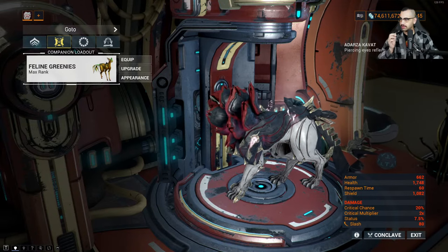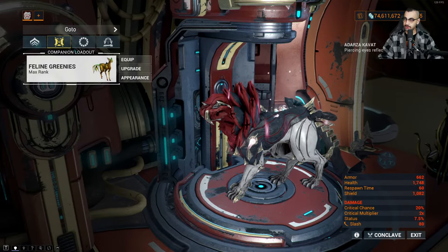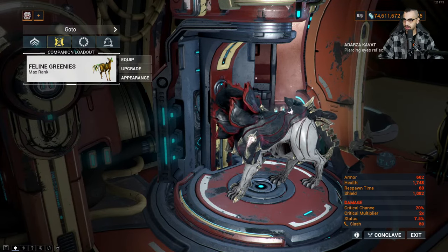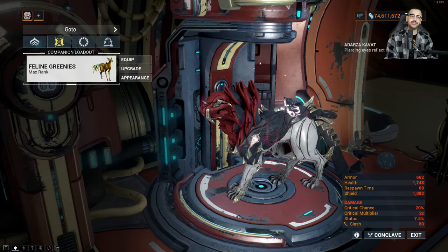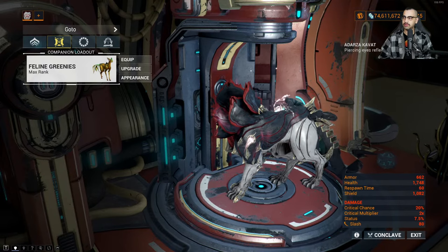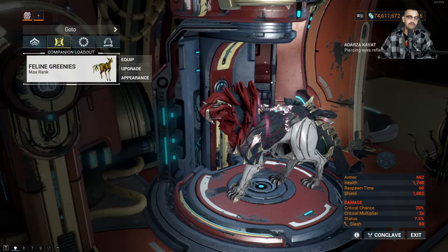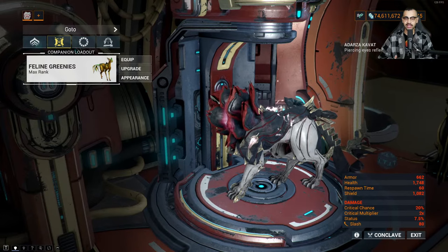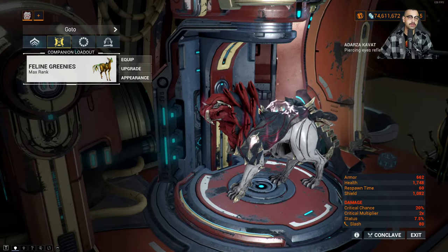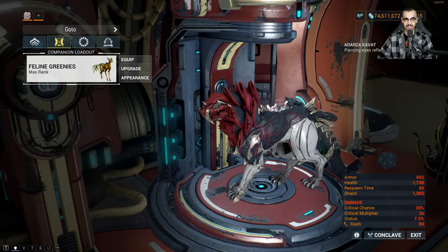Okay, let's do it folks. What are we doing today? Before I get started, today is a very special video. We had the companion rework last week, so this week we're doing companions. The big thing I found is that your companion is strong enough that it shouldn't really be dying. As long as you have max rank Primed Pack Leader, your companion is essentially invincible at all times as long as you're using a melee weapon.